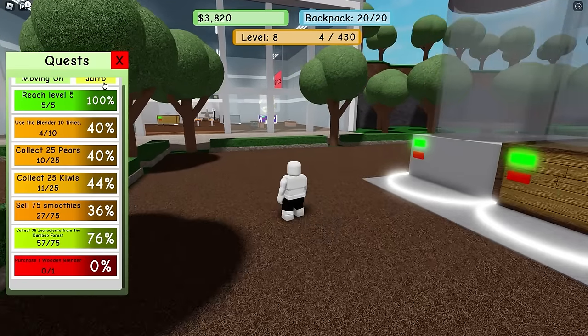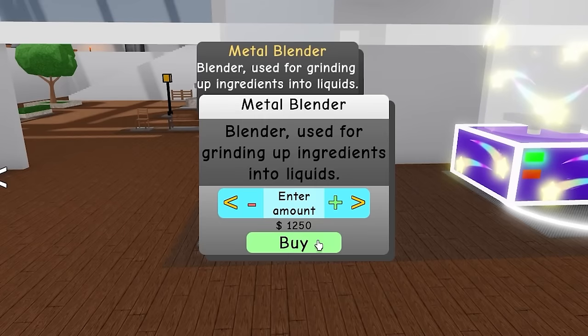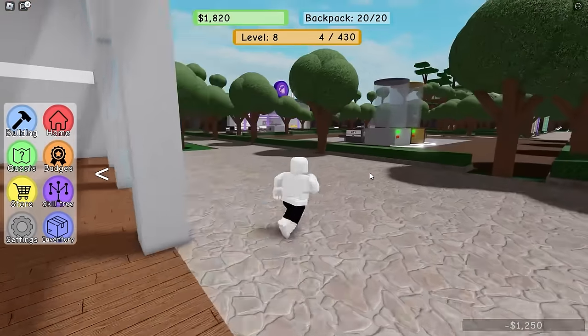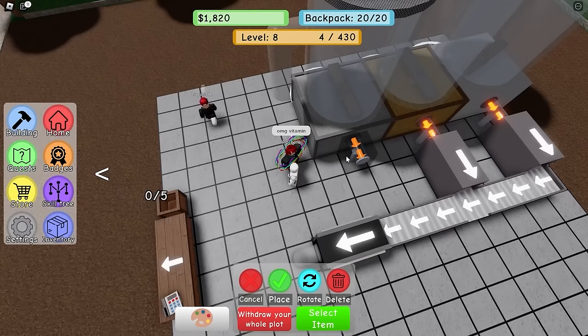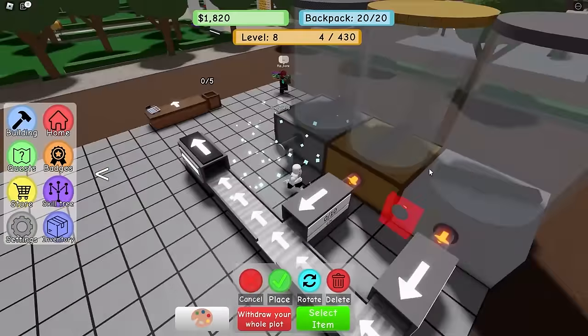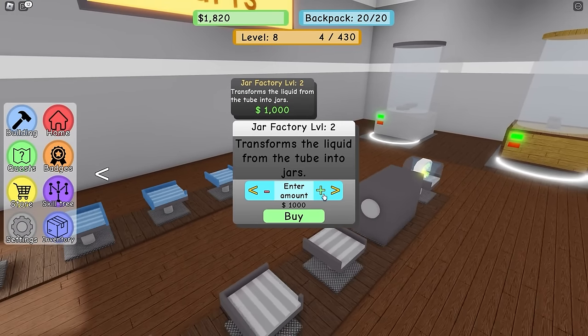This quest wants me to purchase another wooden blender - I will, just for the quest. But I'm also going to buy a metal blender for 1,200 dollars. I bet it holds like 20 ingredients. Let's put it right here and then a straight tube right here. I want to get this blue one - how much is it? One thousand? Yes, I can do it!